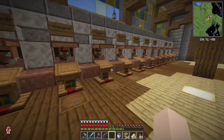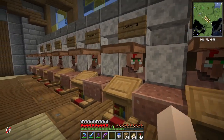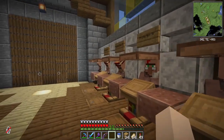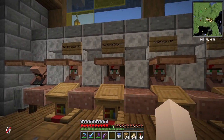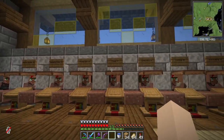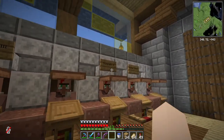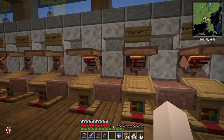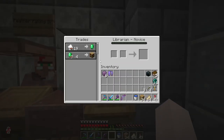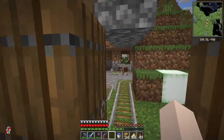Mending only costs one emerald. Unbreaking only costs one emerald. Power 5 actually costs 10 emeralds — not all of them are down to one, but they're definitely cheaper than what they were. I'm also trying to get a smite guy because I want to put smite on my axe, but I haven't been able to get one yet, so I'll worry about it later.